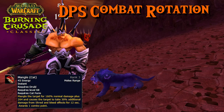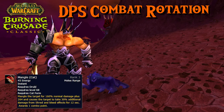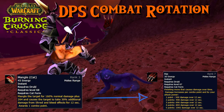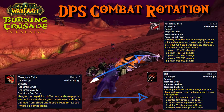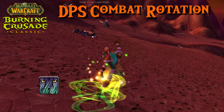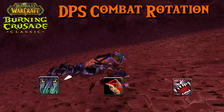Just spam Mangle until you have 4 or 5 combo points. When you have that, you have to make a decision: either you can use Rip if the enemy will live through the whole bleed duration. If not, it is recommended to use Ferocious Bite. Most of the time when you're leveling, you will be using only Pounce, Mangle, and Ferocious Bite, because the enemies will not live long enough.